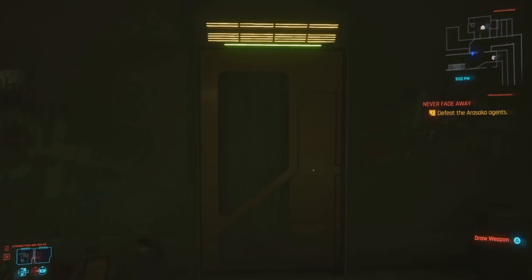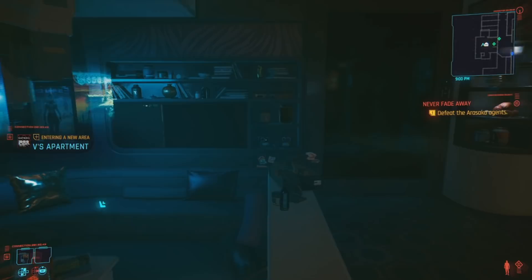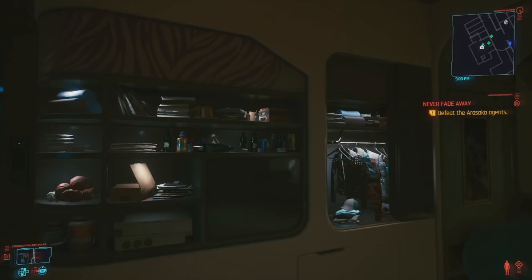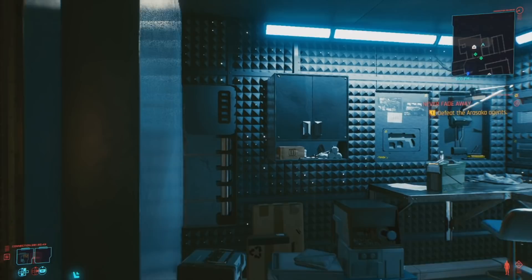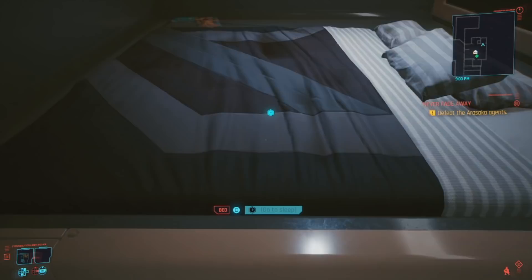There are missions that you can go around and do, but you have to actually know where they are because you can't see your map. V's apartment is a thing. Now, the most pressing question of our time — is Mr. Nibbles still here? Mr. Nibbles spawned in. All right, life has meaning again.